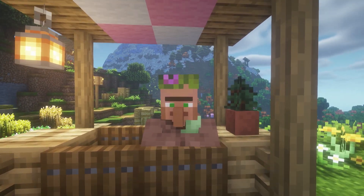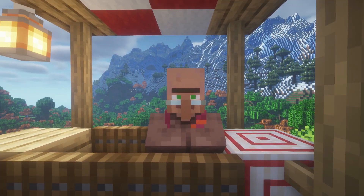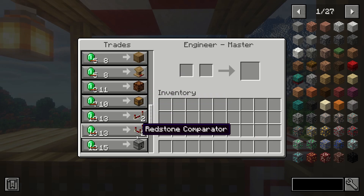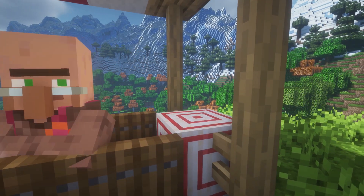The next profession is the Engineer, and the Engineer trades all types of redstone blocks. The workstation of the Engineer is the target block.